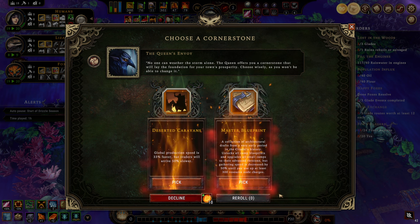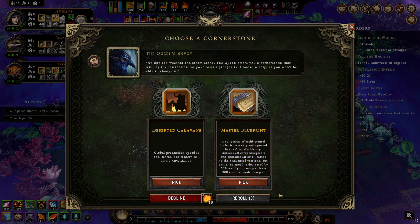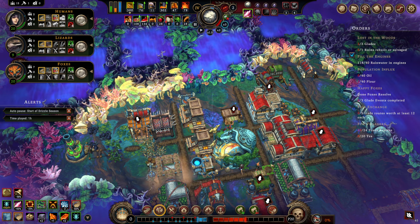Impatient growth — 30% slower for 108 seconds every time you finish a trade good. That's a reroll. Gratitude — reroll. Master blueprint. Shit. Alright, I'll take it — not that great.